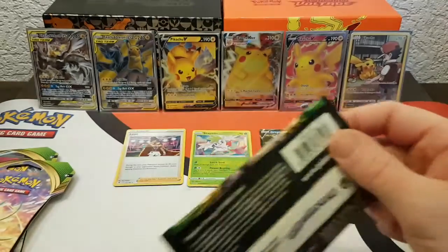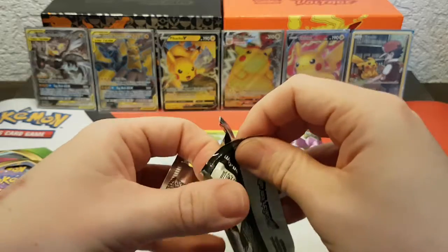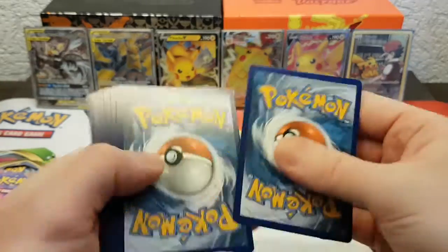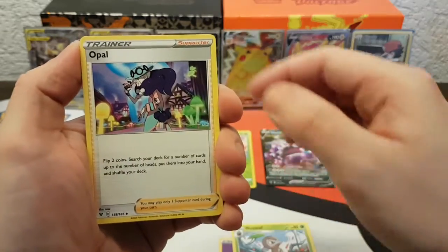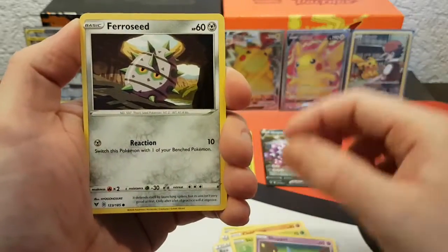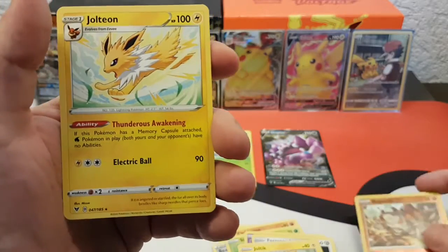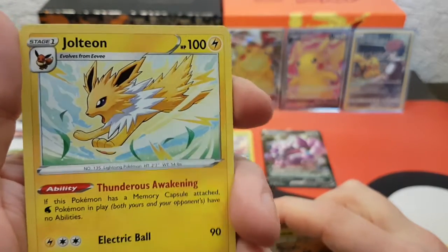Let's hope these are good vibes and the result will be the rainbow Pikachu. Hard pack to open. Pack four: Psychic Energy, Nosepass, Opal, Bea, Clobbopus, Skiddo, Shuppet, Forest Seed, Joltik, and Regirock — a very nice card — and a Jolteon, but it's the first non-foil we have. Still a nice Jolteon though.